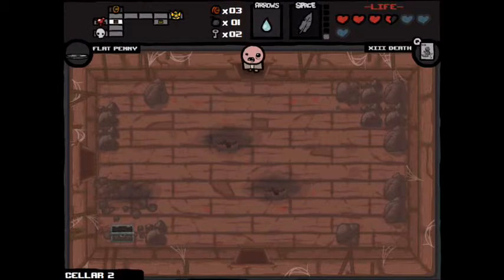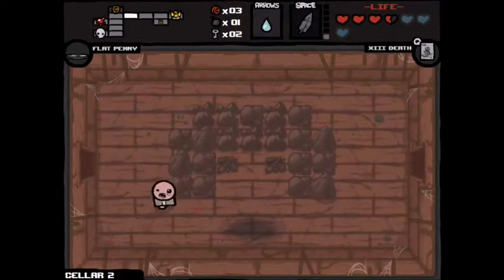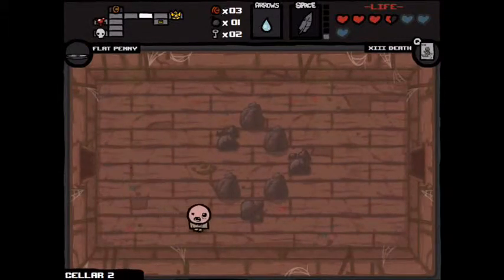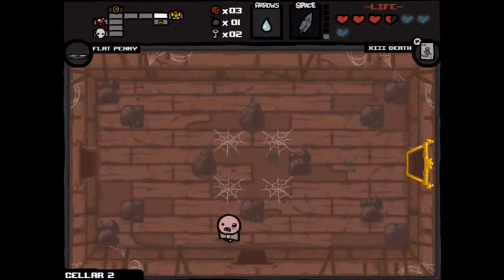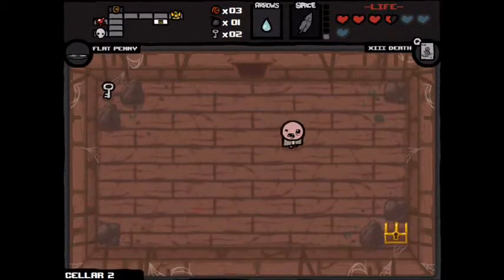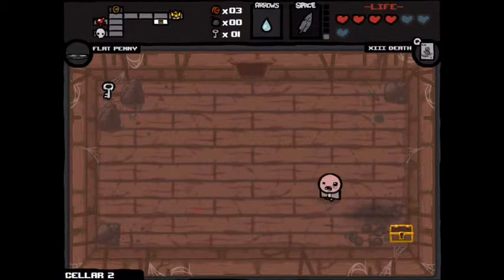What else can I do still? I've got some keys and a bomb left. I could get that chest over there. Is it worth it from the last bomb, though? Screw it — it's a locked chest. They've usually got something pretty good in them. What have you got? Screw you, locked chest.